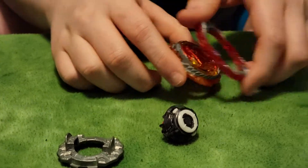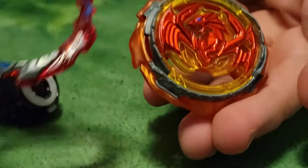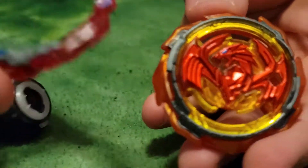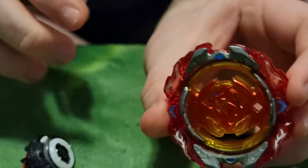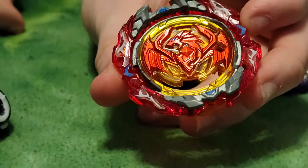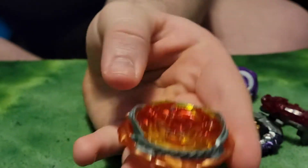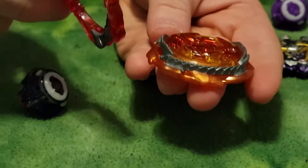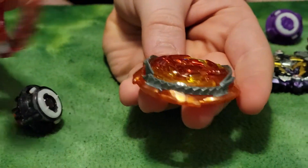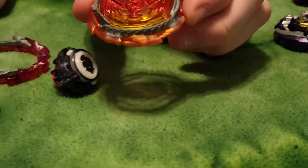Now we have the layer, Revive Phoenix, and its special ability is armor. With the armor on it's more defensive, but when the armor comes off it's less defensive. However, you can use the armor as an actual weapon against the bay you go up against — it's very destructive.